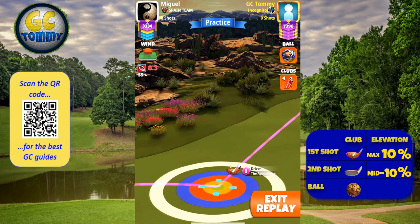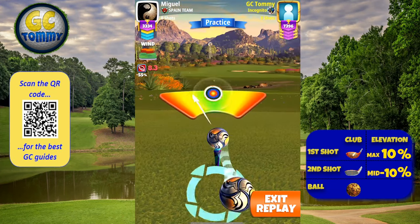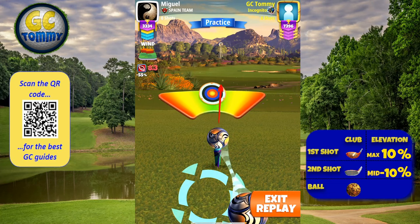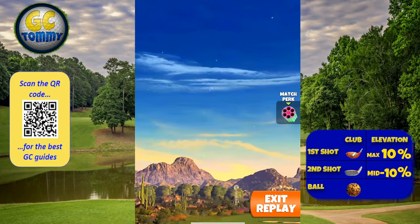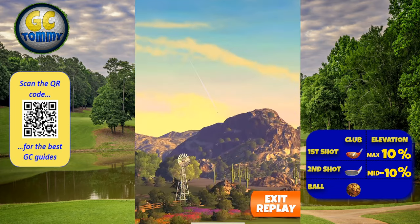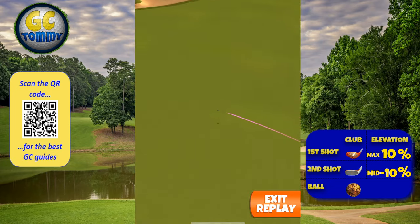Seven topspin, two right spin — this is an Apoc 6 plus shot. Adjust max plus 10 P3, 0.8 ball of right curl, slow needle, and max OP slow needle. Try to hit perfect and the ball will roll up to approximately 375 yards.